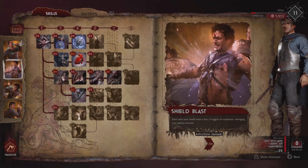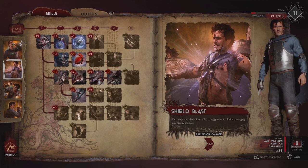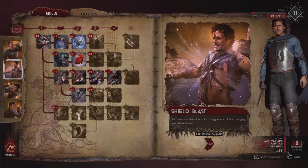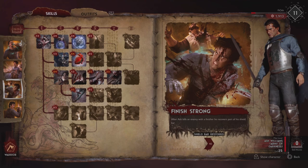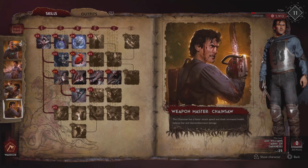Shield Blast is his passive. Each time your shield loses a bar it triggers an explosion that damages enemies around you — substantial throughout a complete game run and very good for staggering; it causes very good balance damage. Finish Strong: after Ash kills an enemy with a finisher he recovers part of his shield bar. That's why it's very important to build this Ash for shields and finishers — very, very important.